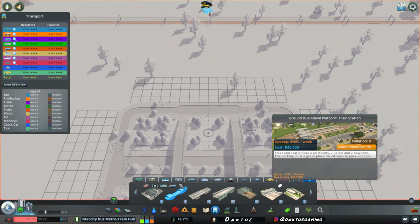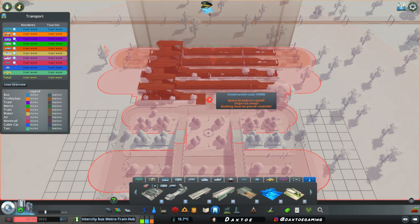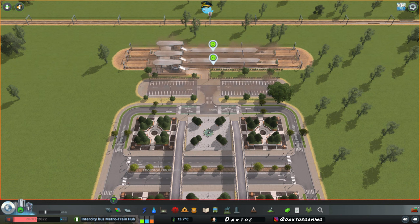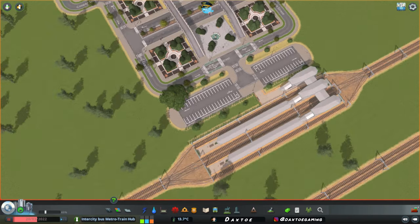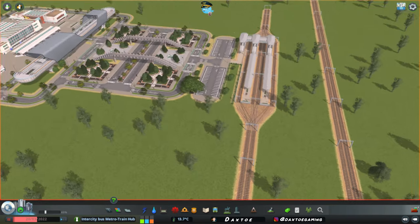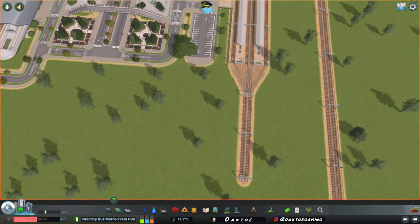We'll choose the ground dual island platform train station — I think it's the longest name of any asset in Cities, but it's beautiful. We'll place this; it can be a little finicky with the snapping, but if we place it centralized, you can see how beautiful this asset actually is — absolutely stunning. Over here, I think I want a bridge to run over the train tracks — the old original town road meeting this new and modern intercity bus train metro station hub.